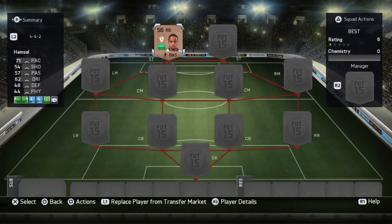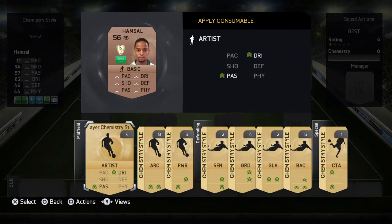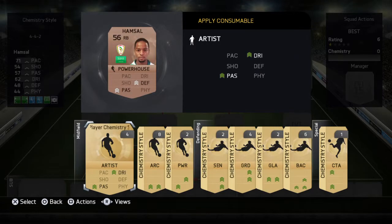But if you want the most goals out of him, you need to apply a chemistry style. And obviously, if you want to score goals, you need to add Powerhouse. It just makes him score loads more goals — it's just a FIFA glitch.